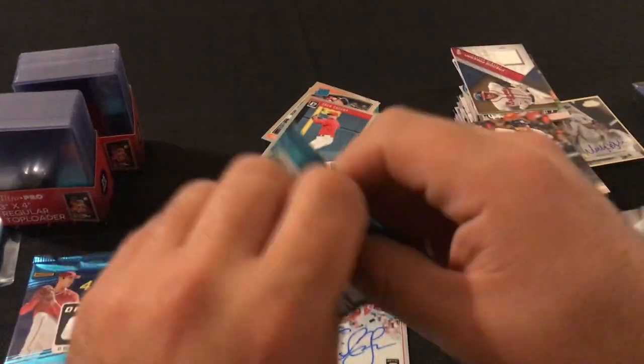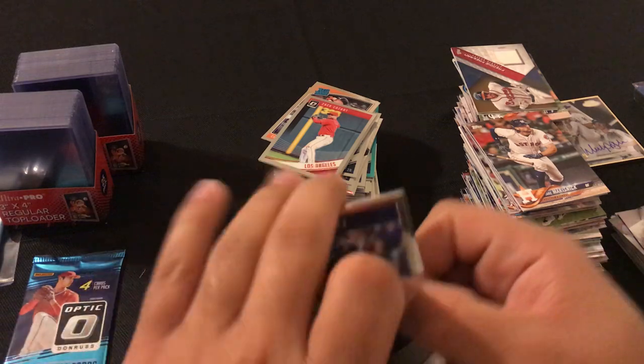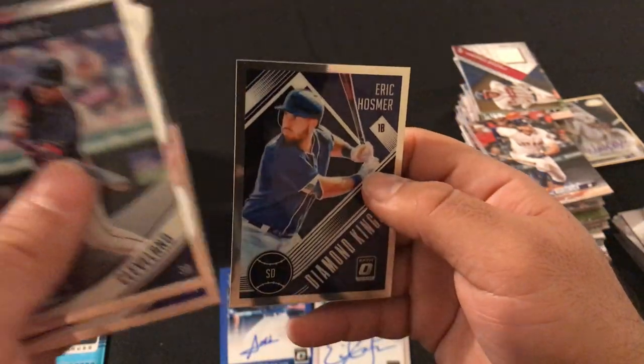Down to our last two packs: Jose Ramirez, Jonathan Gray, Out of This World Joey Votto, Diamond Kings Eric Hosmer.